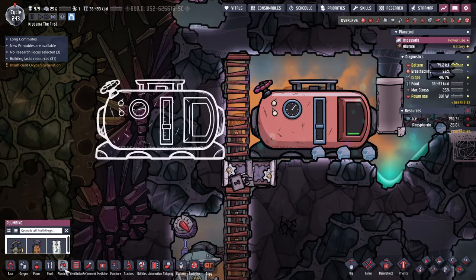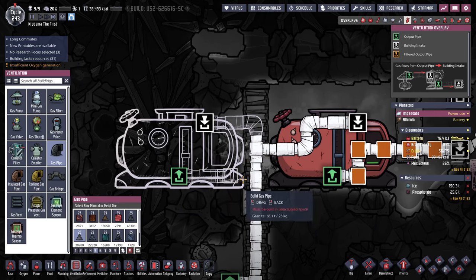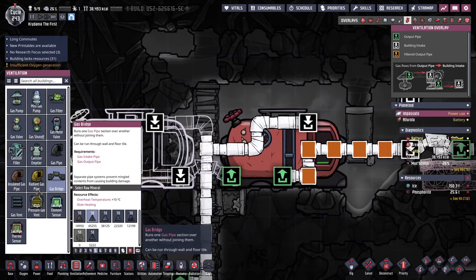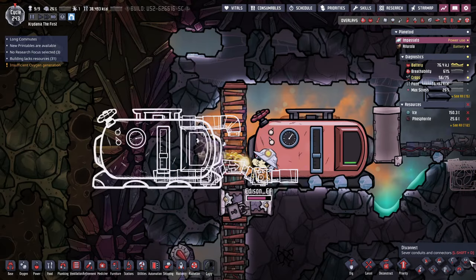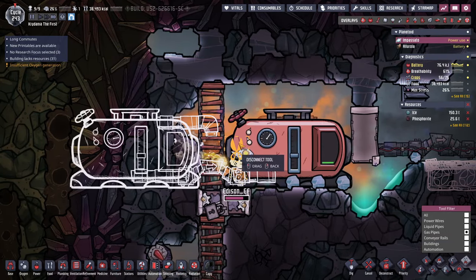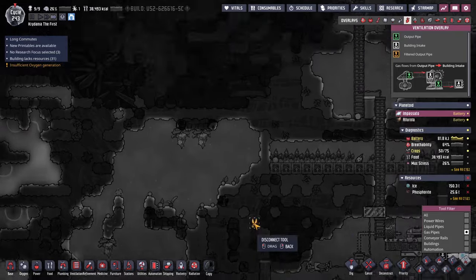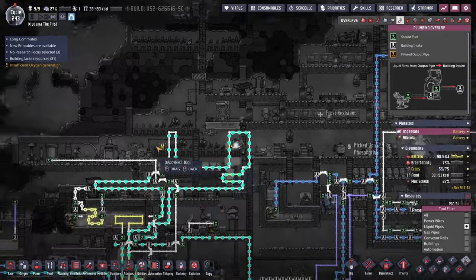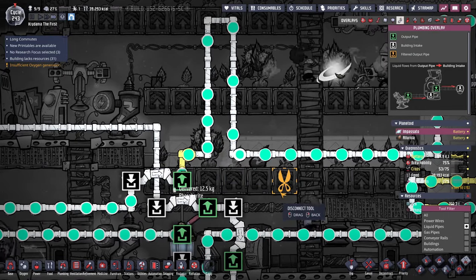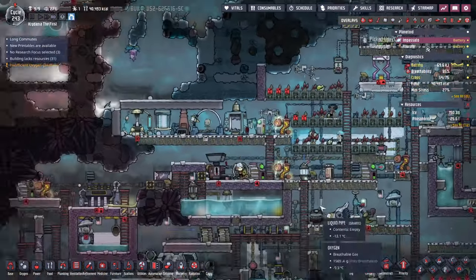Someone in the YouTube comments — thank you, I'm so sorry I forget your name — told me about this beautiful pipe disconnect tool. Check this out: it's this disconnect button. I never saw it because it looks like shears, so I thought it was plant-related. But disconnect gas pipes — bloop — now they're not connected anymore! Isn't that freaking amazing? I've tried so many times to do that. So if I go to liquid pipes, I can finally disconnect these. I've never been willing to do it because it would spill ethanol everywhere, but I can just do that and then it works the way I want.